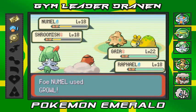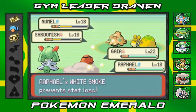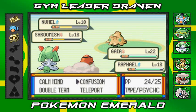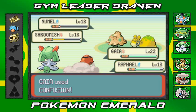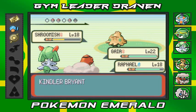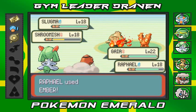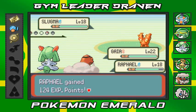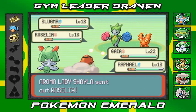Oh crap, yeah we're getting our butt kicked right now. Oh look — white smoke prevents a stat loss, so that's good. Let's go with confusion on you and ember for you. It's been a while Gaia but I'm so glad I have you. We're getting some points and kicking some butt. This guy comes out with Slugma, going straight for a tackle. I did add the Quick Claw to Raphael since it's a slow Pokemon — hopefully it helps.